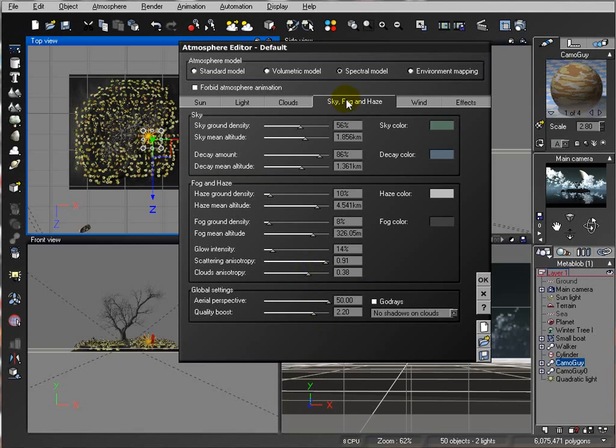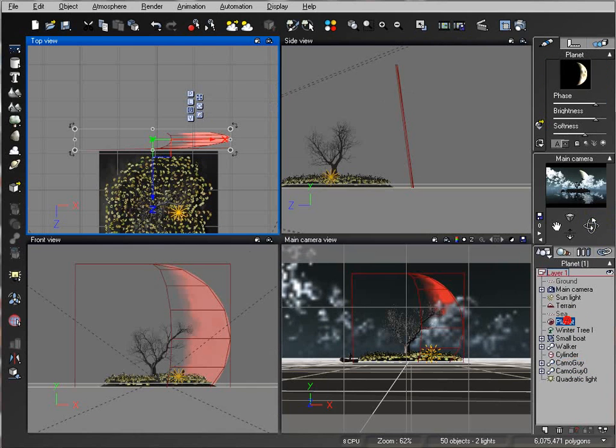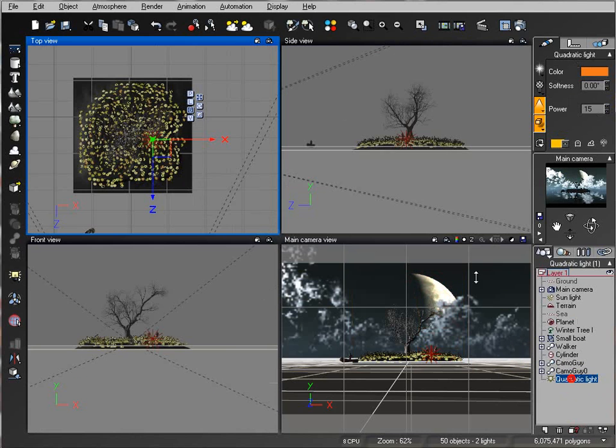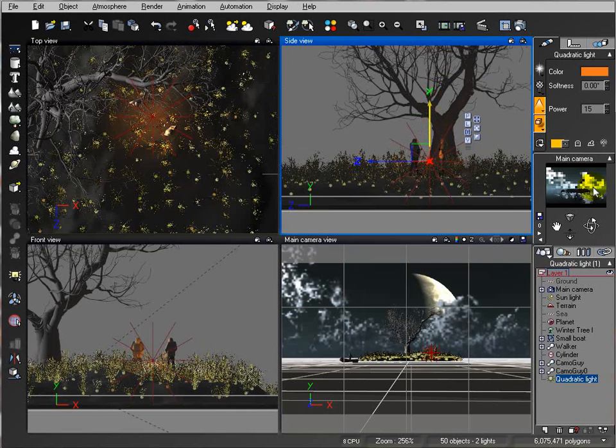Adjust to get a better dusty fog look going by the lake. Click OK. Let's check on the moon — the phase looks about right. If you want, you can change the phase so lighting comes from the same point. This is a weird land where lighting doesn't behave normally. Take the quadratic light and pop it up slightly for a better angle.